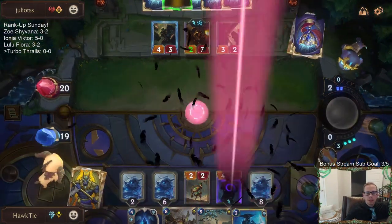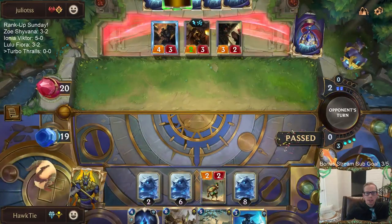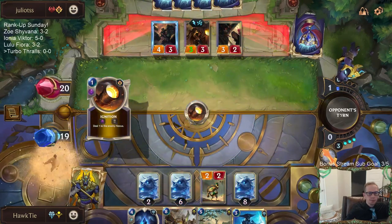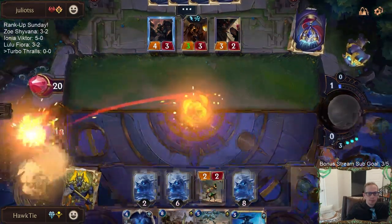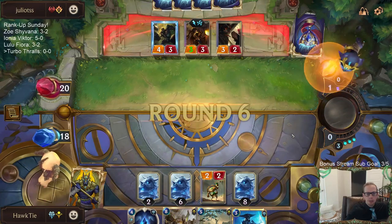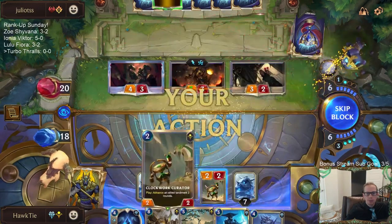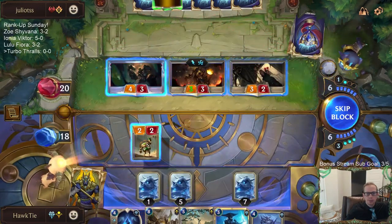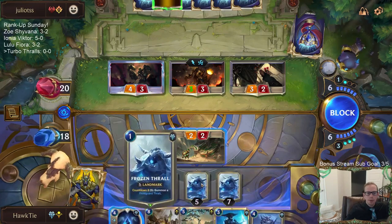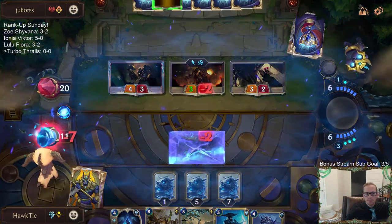We got two Ravenous Flock out of their hand — not bad, Ravenous Flock is an awesome card. This is going to be the tough call. I guess we have to do the Preservationist on the Frozen Thrall — we have to do it on this one, the one at five. Now this one is the one.